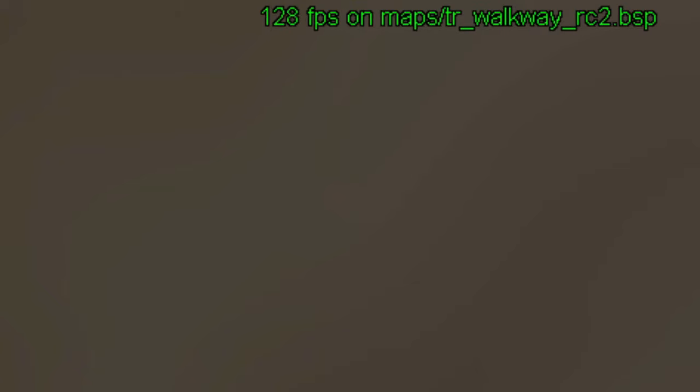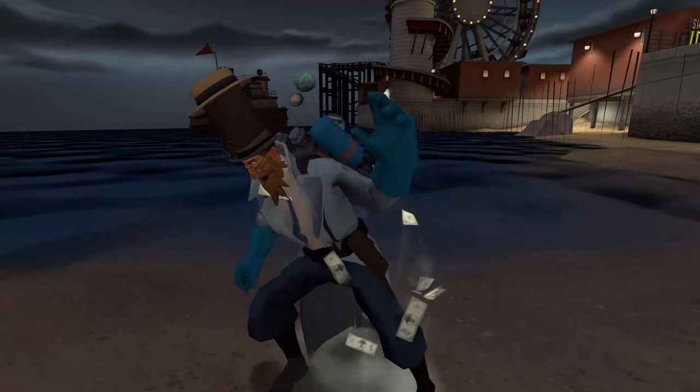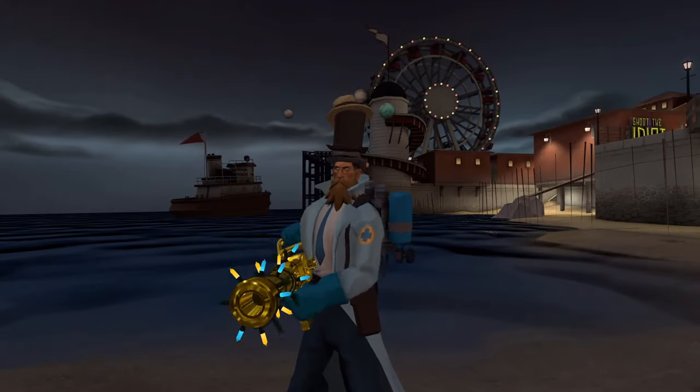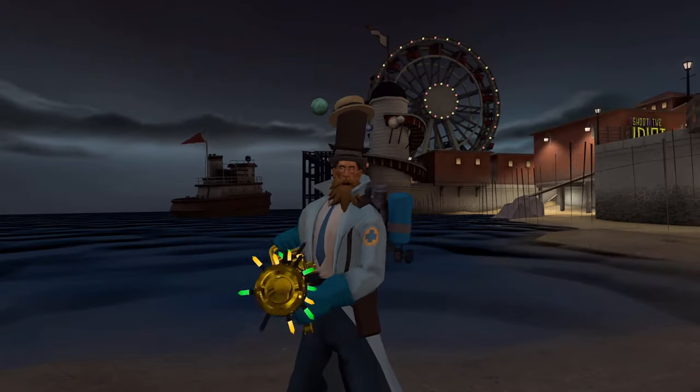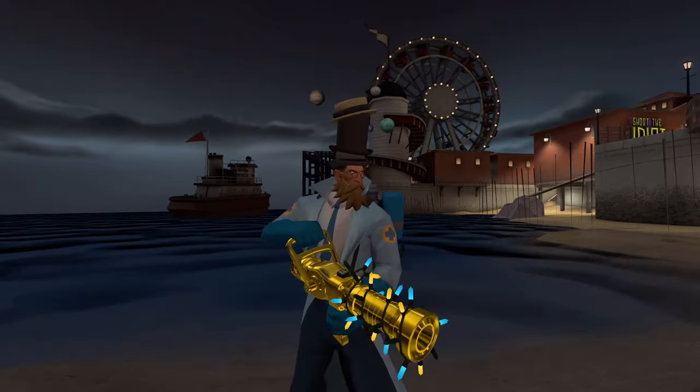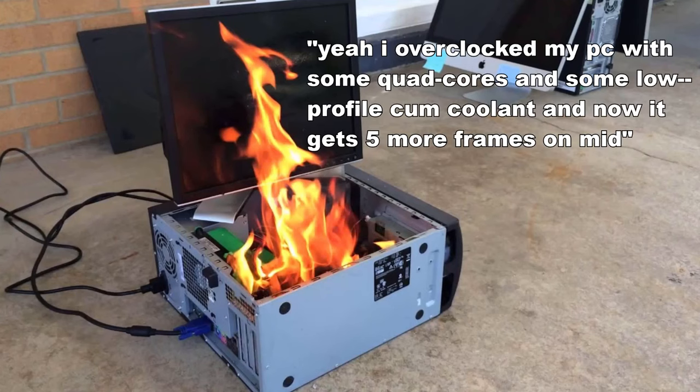Look at these frames I'm getting right now before using the graphics config. I mean, it doesn't seem that bad. Guys, it's disgusting. This game is literally unplayable if you don't have more than 400 frames on mids. Frames per second, by the way, is all that matters in any first-person shooter, so you're gonna need to increase it by any means necessary.